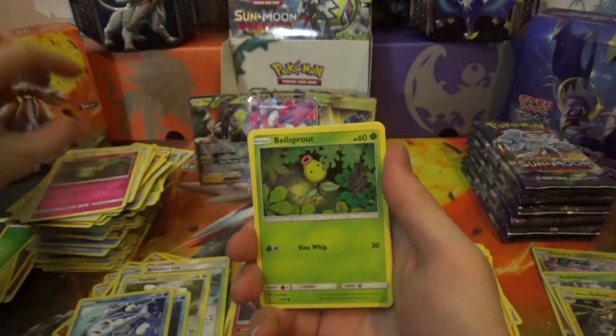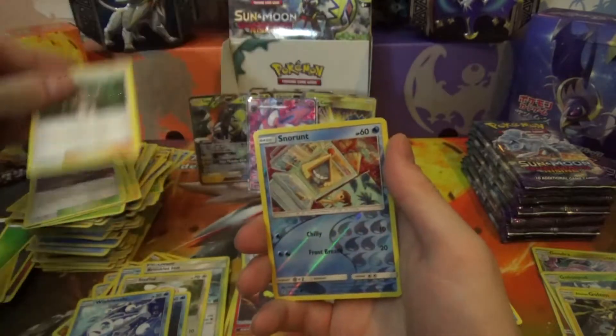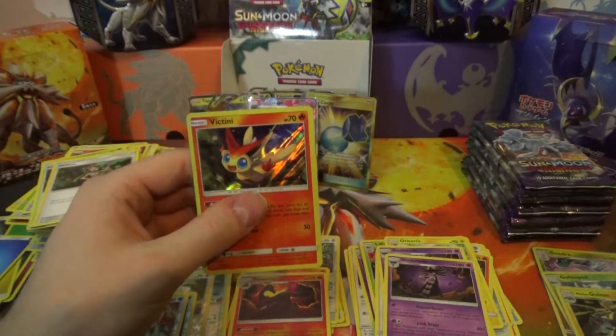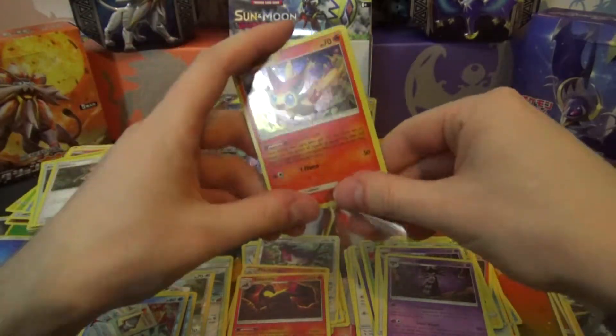Next pack: Bellsprout, Gligar, Alolan Geodude, Weepinbell, Altar of the Moon, Mallow, Snorunt Reverse — Victini Holo Rare! Oh, got too many sleeves there — only need one for one card.